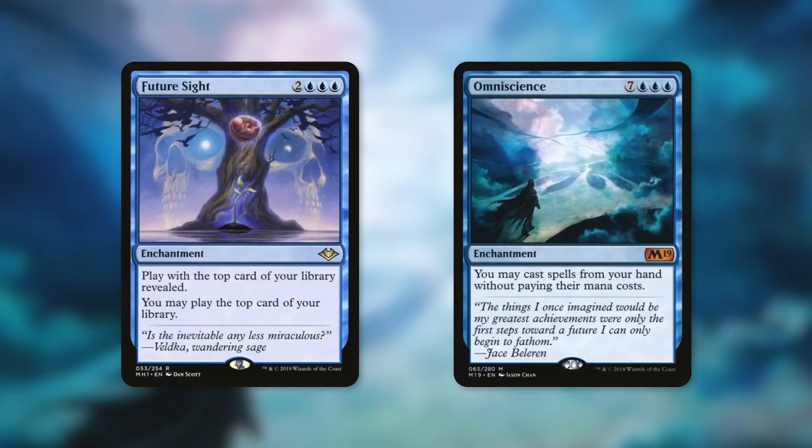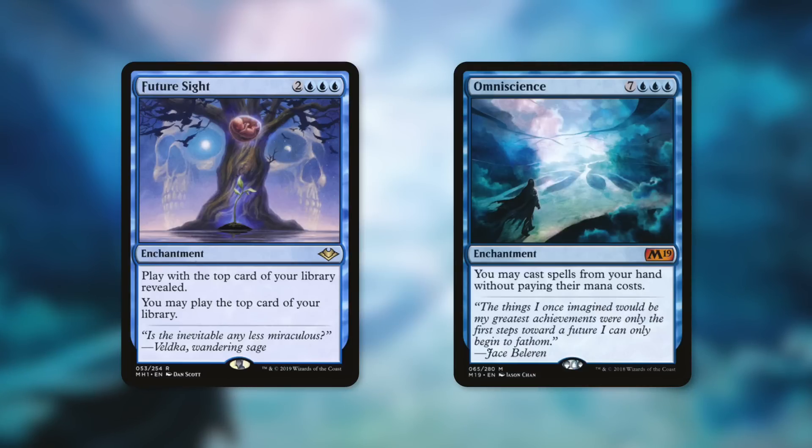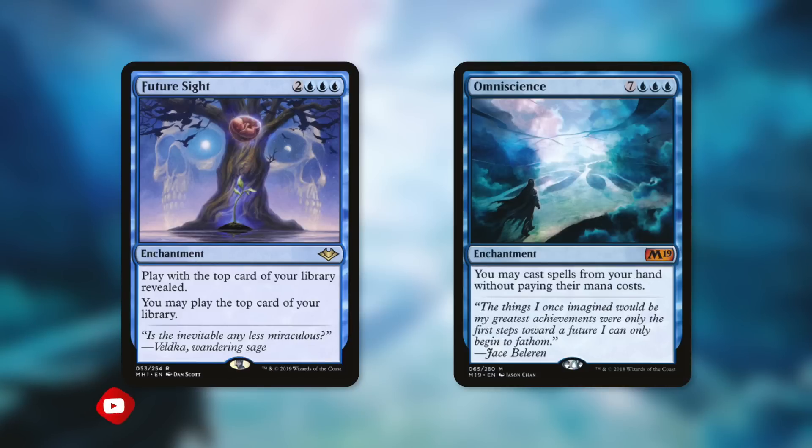One with the Multiverse can make a big impact — a big splashy card that can help save you a ton of mana after you get it out, and help provide a lot of card advantage off the top of your library. This is one of those must-remove cards that's going to be a big target. Just consider: these two cards probably work in the same deck. Getting One with the Multiverse out, hitting Omniscience off the top of your library, casting it for free, and then getting to play all the cards from your hand for free too. A deck running one very well might be running the other.